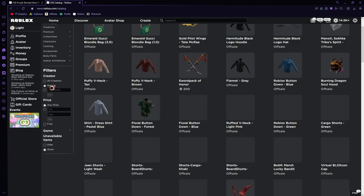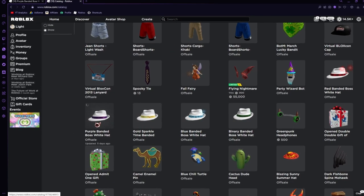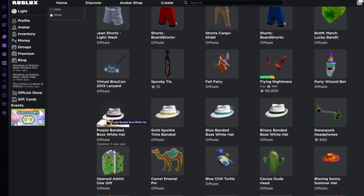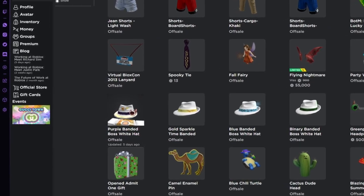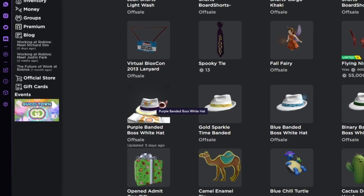If you scroll down a bit, you'll see all of these new fedoras, and then on the left the item that's been updated five days ago — the Purple Bandit Boss White Hat. This is the item we'll be reviewing and showing you how to get.